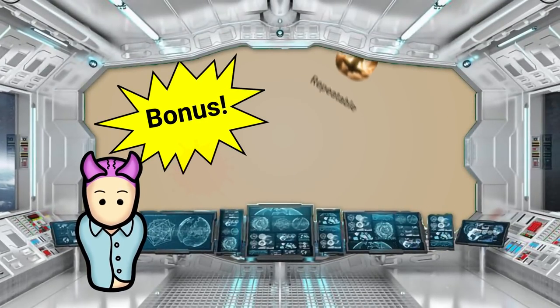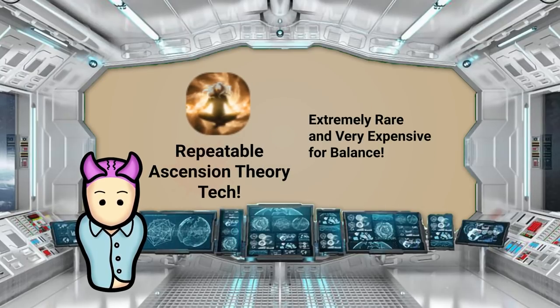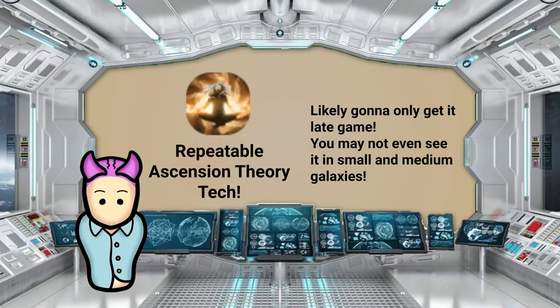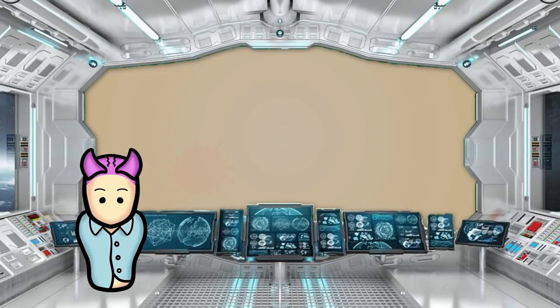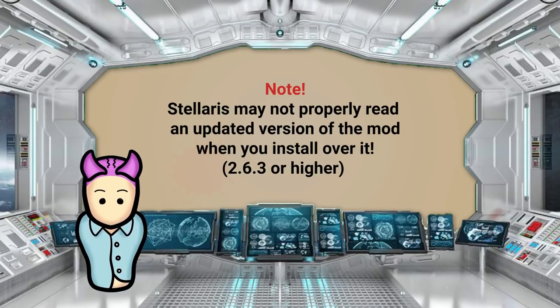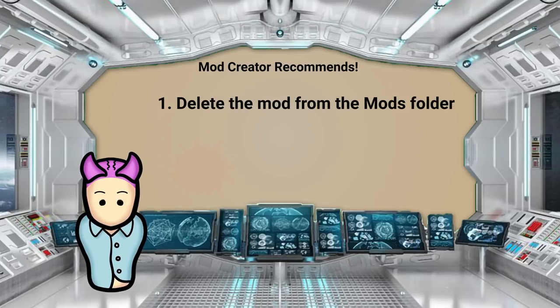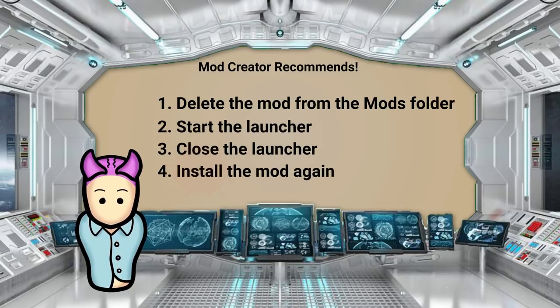As an added bonus, it also adds a repeatable version of the ascension theory technology. Of course, this could potentially be a game breaker, so the mod creator balances it out by making the tech extremely rare and costing a large amount of research. You'll likely only get it in the late game, and you may not even see the tech if you're playing in a small or medium galaxy without tech tradition cost reduction. Note that the mod comes in 20 and 25 slot variants. When installing in Stellaris 2.6.3 and higher, the new launcher may not properly read the mod as updated; in that case, the creator recommends you delete the mod from the mods folder, start the launcher, close the launcher, and install the mod again.